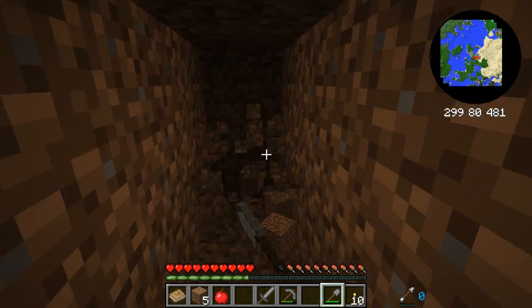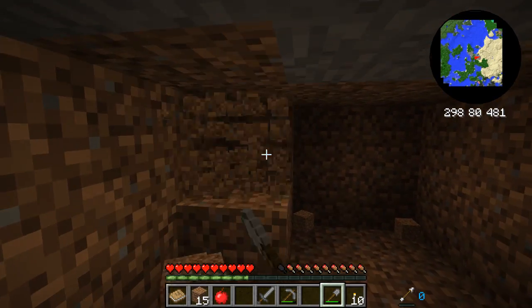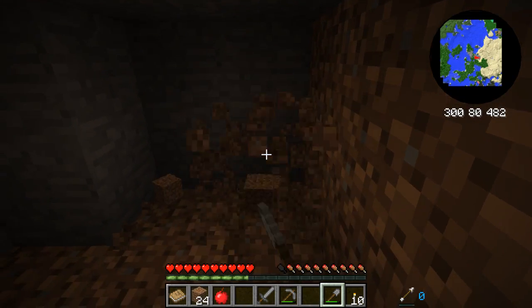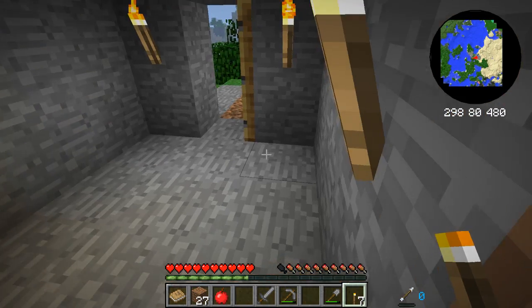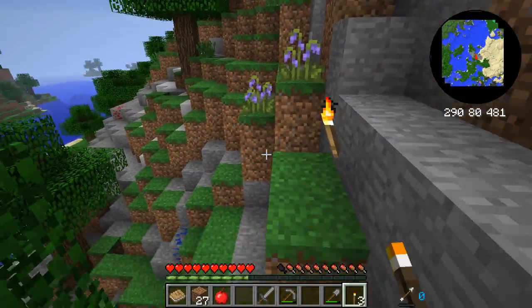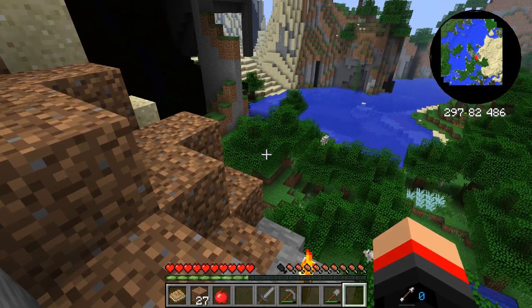I'm gonna get rid of all this dirt in a little 3x2 area and we should be good. Torches back here. Just had to make it symmetrical. Now let's start putting torches everywhere out here so mobs don't literally spawn right outside our house. They don't like it when they do that. Hi, wolves — is there anything bad in there? I don't see anything though.